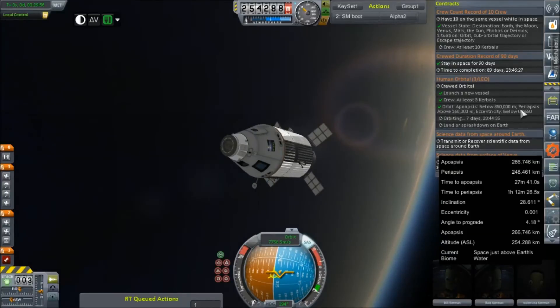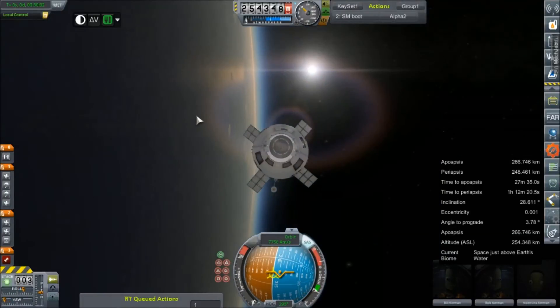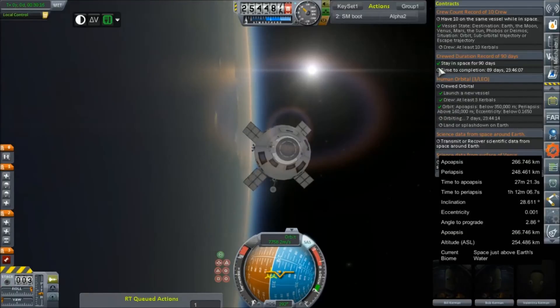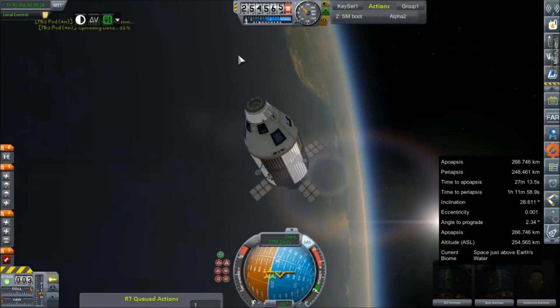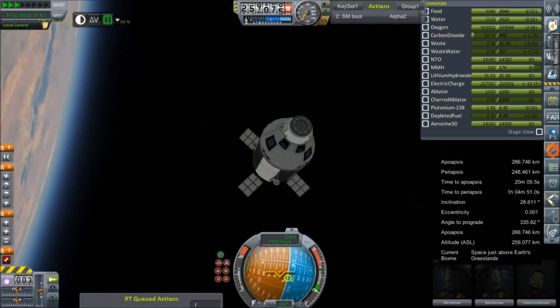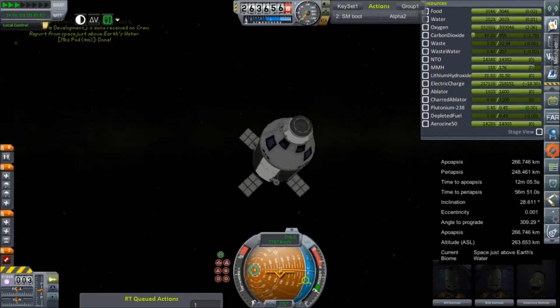We've got about seven days and twenty hours that we've got to leave these guys up here. I've thought about doing that 90-day thing, but I think we've got some other stuff to attend to in the meantime. I'm still a little ticked off that Jaeger could spend a year orbiting the moon and we still don't get that 90-day challenge. I want to see how much it's worth — what they're going to pay me — because our reputation being so low is limiting a lot of the contracts we can take. We did have that contract to do radio science from space around Earth, so we'll take care of that.